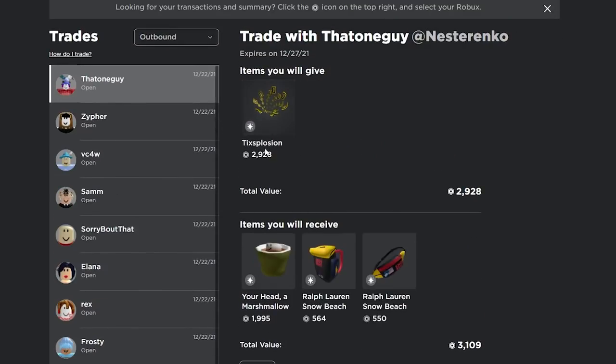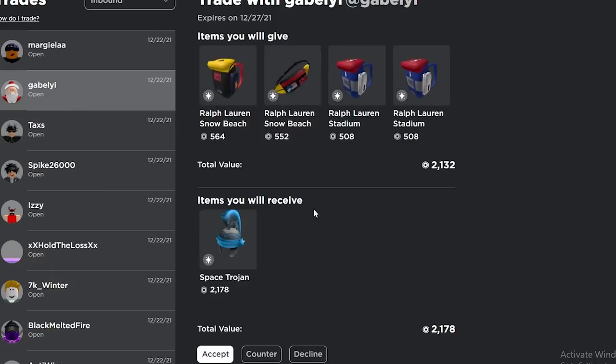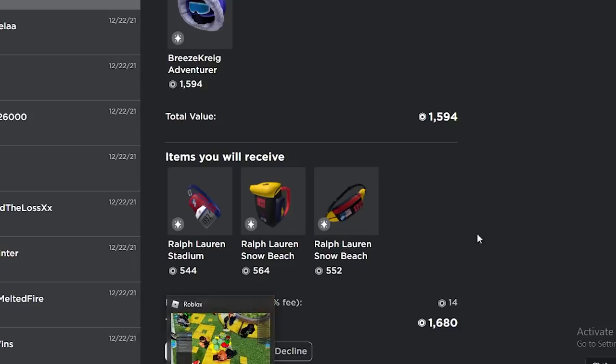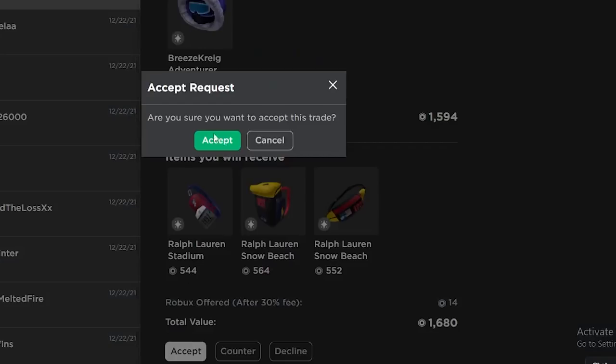I think it's pretty decent — I'd be gaining a little bit. I get Ralph Lauren items that I don't want but I think it would be good. He actually accepted — that's pretty decent, I gained a decent amount and I got rid of the explosion. Only problem is now I have Ralph Lauren items. This space trojan might be projected but this trade looks really good — I feel like I have to accept this one. I need the upgrade.